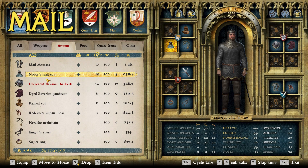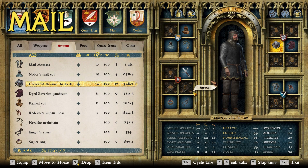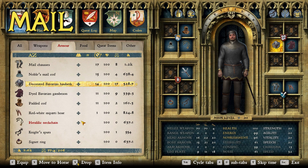Now let's add the chain mail. For mail we went with mail chosses and the noble's mail coif — those are my go-to for head and leg armor because they perform the best and look the best. For the hauberk, we went Bavarian again to keep it German: the decorated Bavarian, the one with the little gold fringe around the wrist and the waist, to give it a fancy look. Also Bavarian, so German.